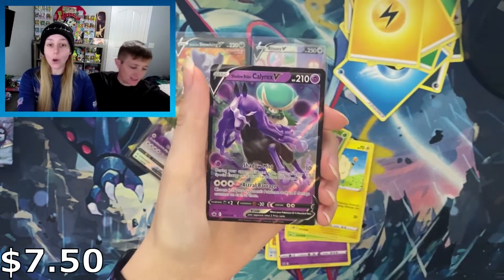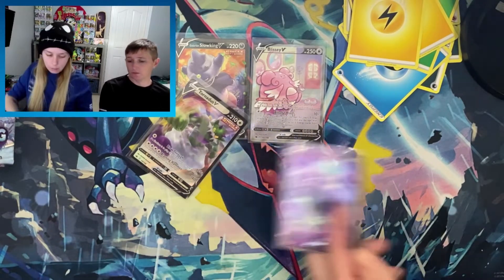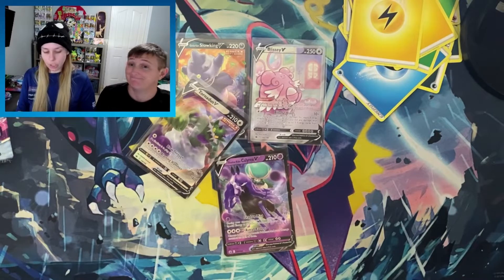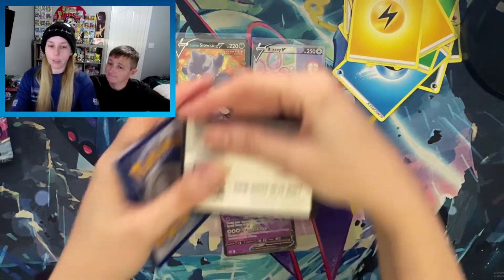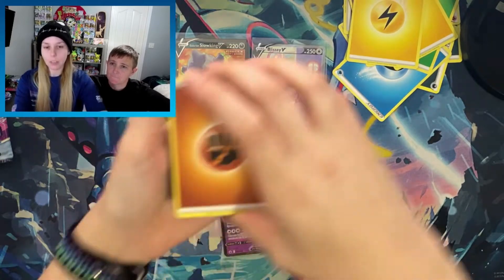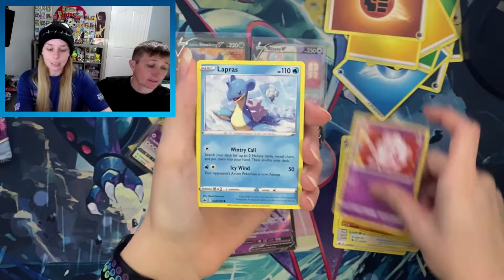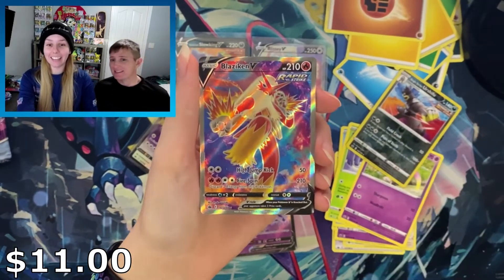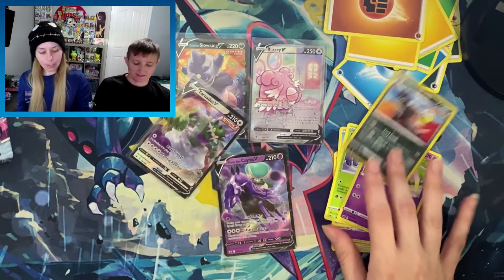Zamazenta and Shadow Rider Calyrex — we finally pulled the V-max out of this booster box! I also want to take a look at some older stuff with you guys in an affordable way — just get out the old cards and look at them. I've been bouncing ideas off Nikki and we have about five or six video ideas you're really going to like that don't necessarily involve just opening packs. And we got a full art Blaziken — very nice!